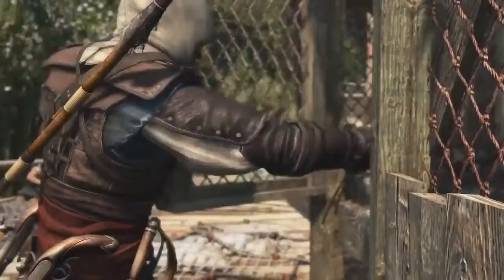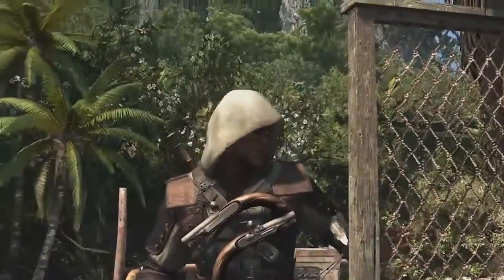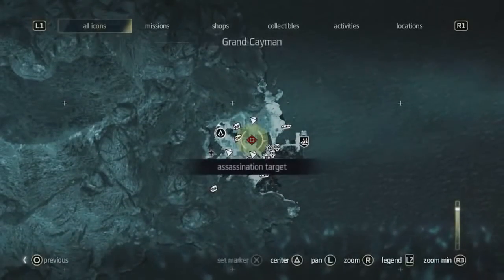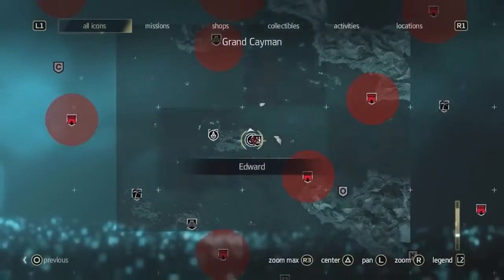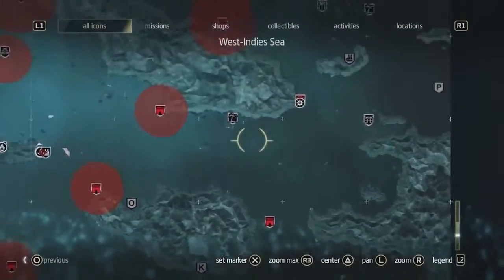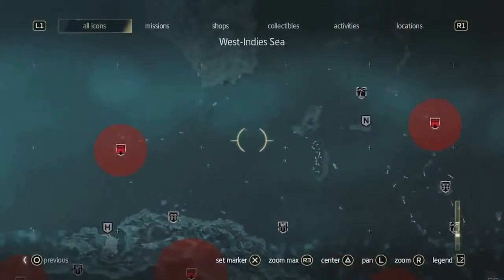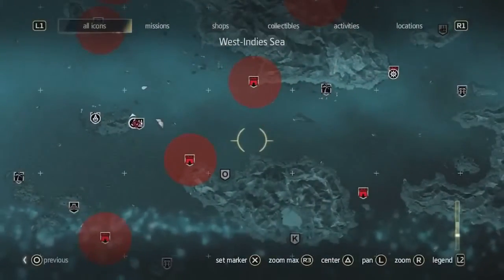We have two targets to take out — two Templar brothers — so we're going to accept the contract, and the world map is going to show us where this contract takes place. The contract is actually very close to us. As we zoom out, we want to show you the world that we have: many locations, over 50 locations, centered by Cuba, the Bahamas, and Florida up north. This is a massive world; there's a lot to find and do in this Caribbean Sea.